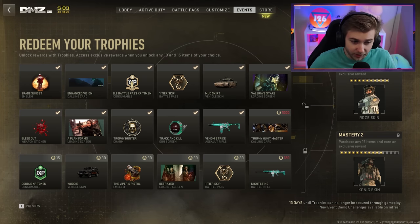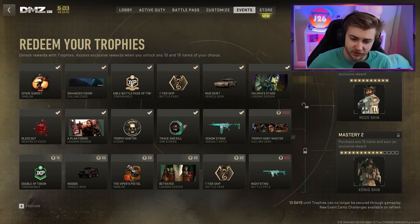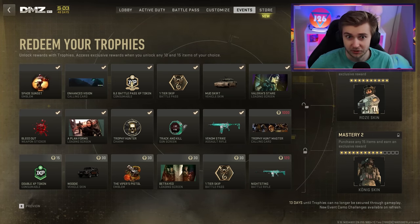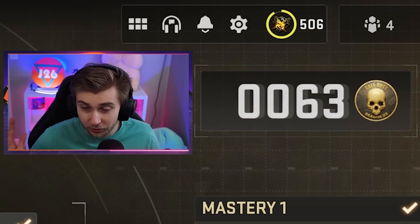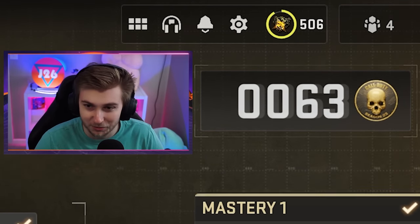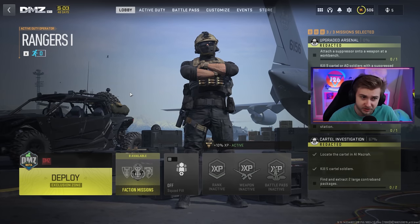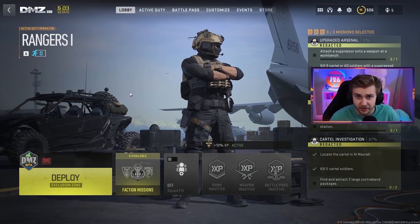Let me do the math really quick on how many tokens you're going to need. It looks like it's going to be 255 — unless I completely did that math wrong, which is pretty likely. I just need to get the very low number of 192 trophies to get the rest of this, since I'm already sitting at 63. So what we're going to do is try out some different modes, starting with DMZ.